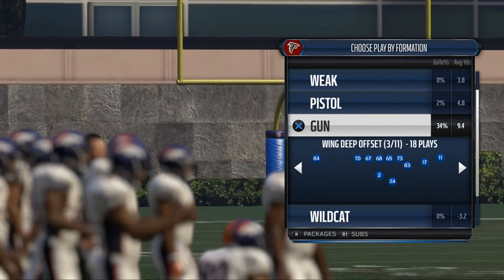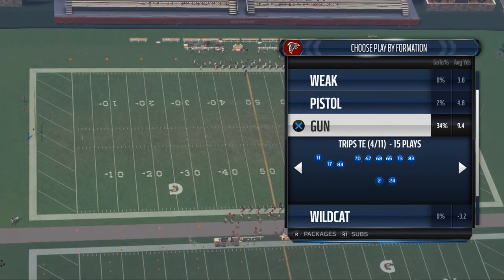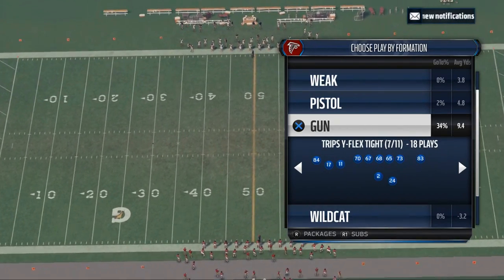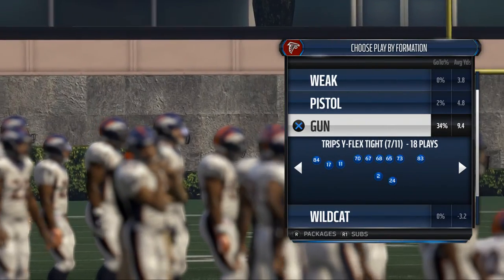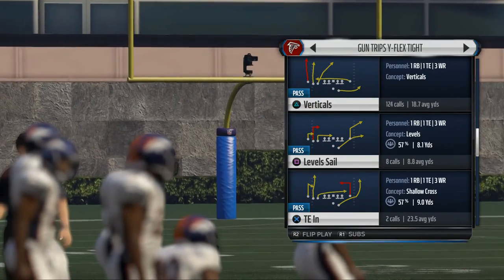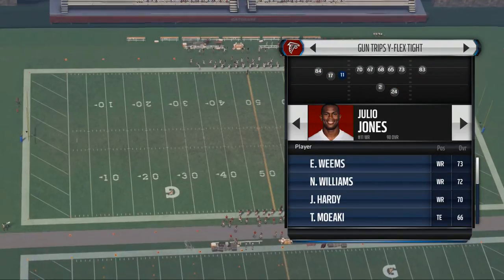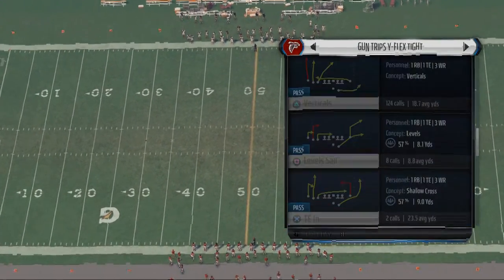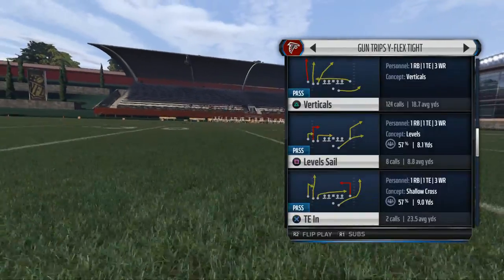Today I want to take a look into the Kansas City Chiefs playbook. We've broken down the shotgun bunch, shotgun trips, and empty chief. Today we're going to break down the Trips Y Flex Tight. This is probably one of the most powerful formations in the entire playbook, largely because it has really good quick audibles and the formation itself is just very powerful. The play we're going to start with is Level Sale.